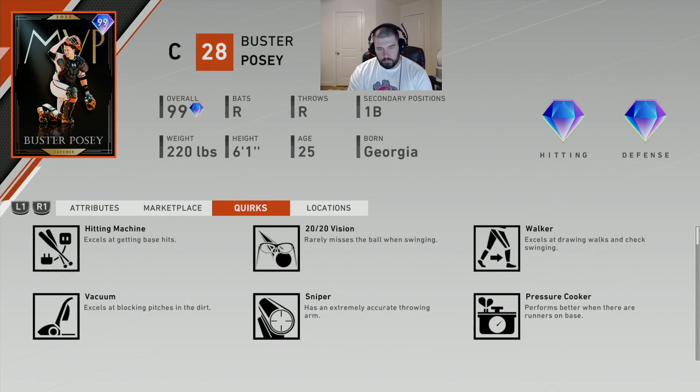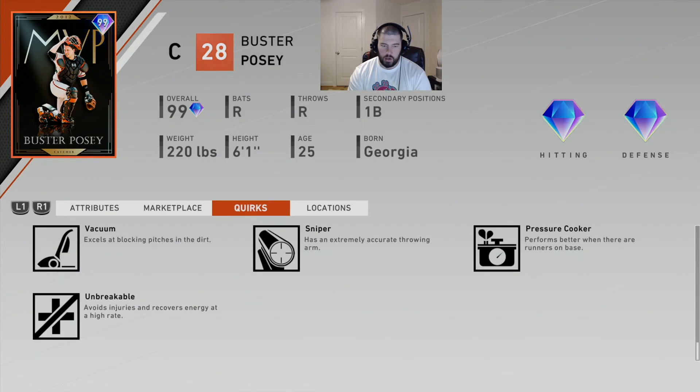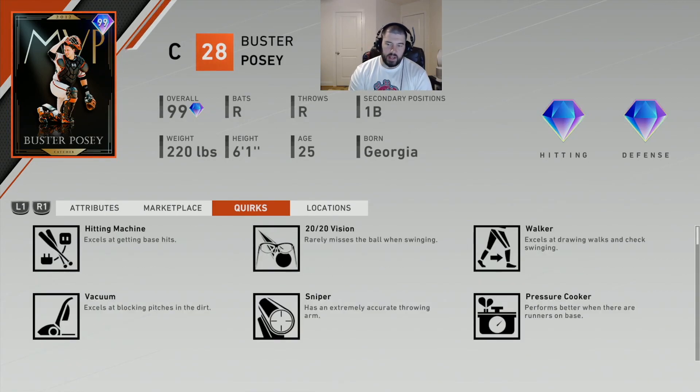Posey's quirks are Hitting Machine, 20/20 Vision, Walker, Vacuum, Sniper, Pressure Cooker, and Unbreakable. The Sniper quirk means he'll be very accurate when throwing, which helps people who don't use button accuracy. Vacuum means he excels at blocking pitches, which we just talked about. Hitting Machine, 20/20, and Walker are all strong — Walker especially, because it allows better check swings, which is really helpful when a pitch suddenly breaks on higher difficulties.